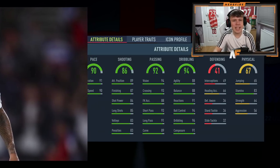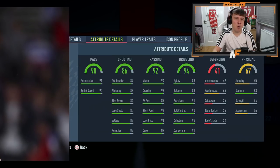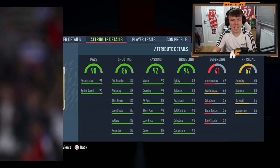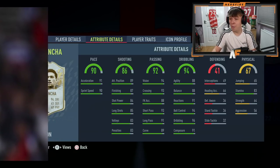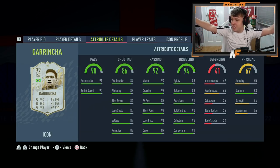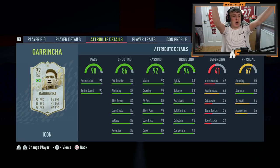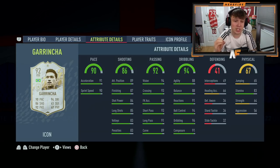90 pace, 86 shooting, 92 passing, 94 dribbling, 83 stamina — it could still be like an Overmeers or someone like that. Who is this? Oh! What a start — finally after last week of getting three awful options, it's Garincha! That is a brilliant start, already a dub! Thank you EA, we've finally got a dub. That is a very good start, we've already got a cracking player.